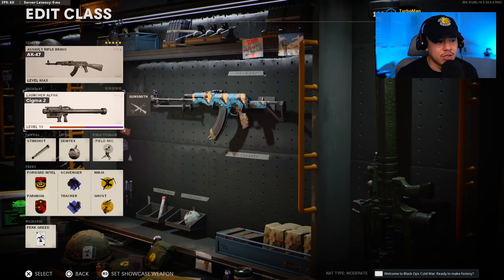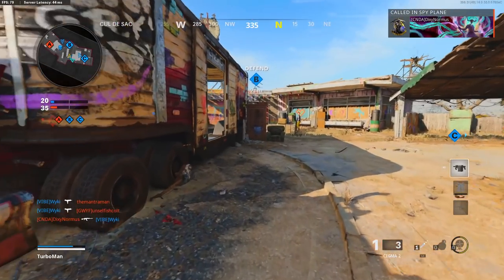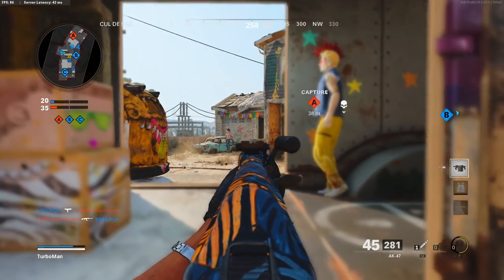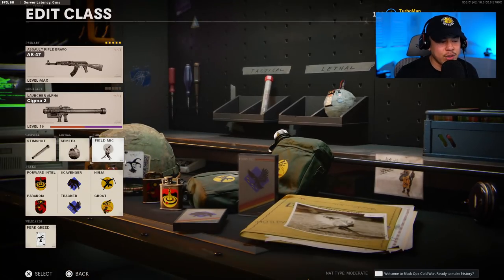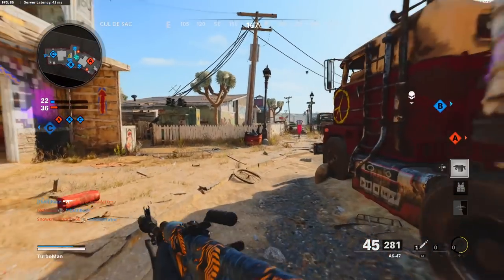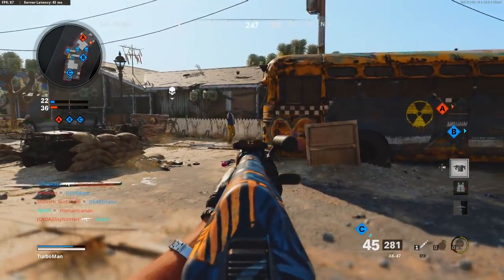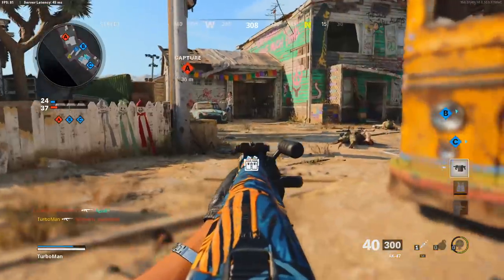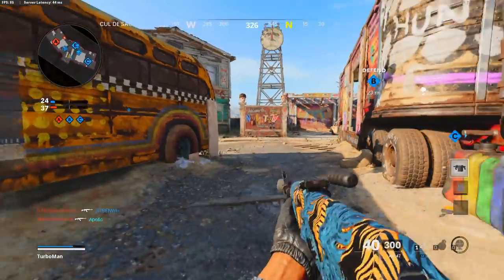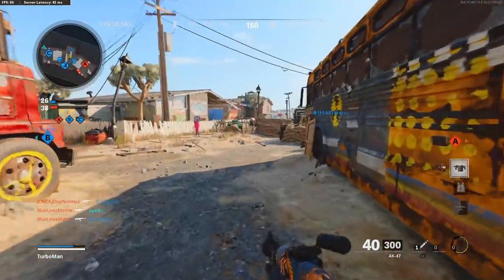For the stock, we're using the KGB skeletal stock, which gives us that 30% sprint to fire time and 40% aim walking movement speed. For the secondary, I'm just using a launcher — personal preference for taking down scorestreaks. Tactical is Stimshot, lethal is Semtex, and field upgrade is the field mic. The field mic is especially helpful when you're deep in the enemy spawn and they're coming into the middle of the map, so you can predict their movement and know which direction to pay attention to.